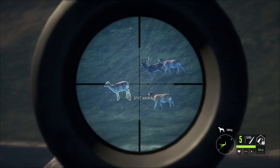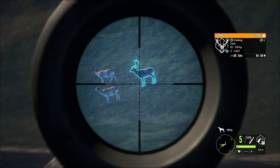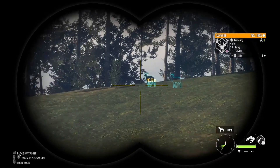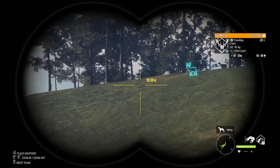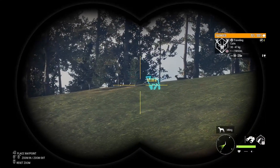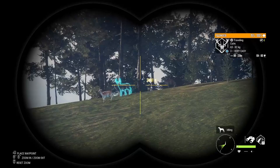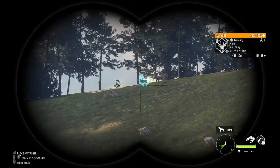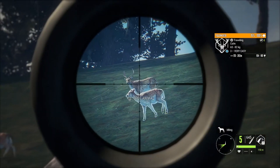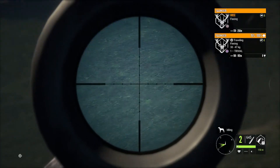Looks like there's only one Buck here for now, but there will be more by the time we shoot him and claim him. He's a Level 4, around 300 out. And we got him. Here's the other Fallow coming into that zone - there's normally two Bucks in this herd. Looks like two Level 3s coming over that hill. We'll let them get a little closer, around 150 meters out. Got a long shot on him and we got that guy on the second one - that's two more.